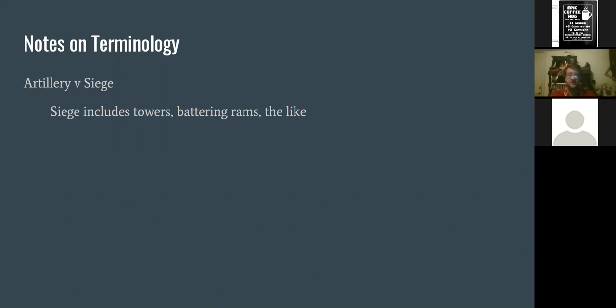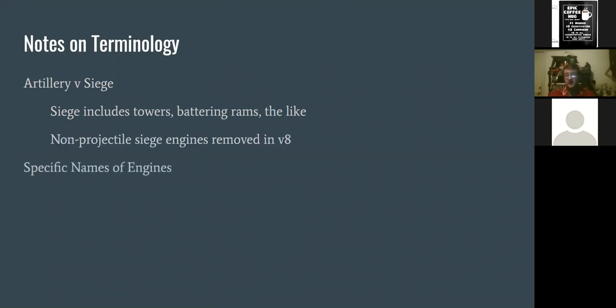The other terminology note is on the names of engines. One of the big things you see when you start studying this is 'this is a ballista, this is a scorpion' — that's a great way to tell that whoever's talking is only studying the surface-level stuff. The term 'catapult' is generic for everything. The particular names are a mess, and I'd love to blame this on Victorian-era pseudo-scholars, just like problems with armor naming, but it goes back even further.